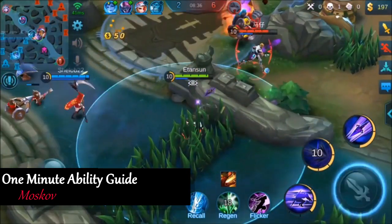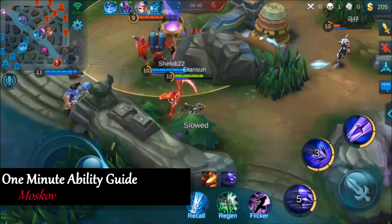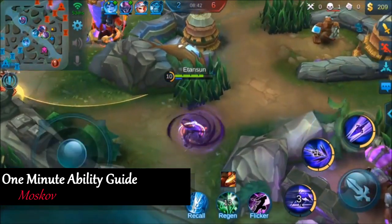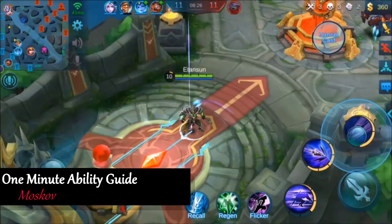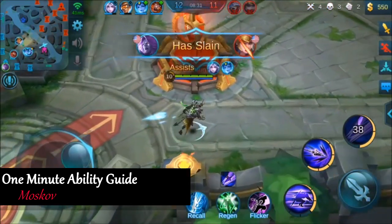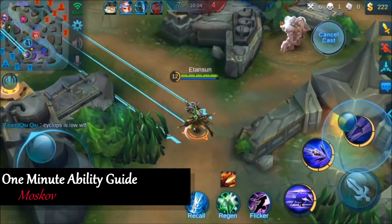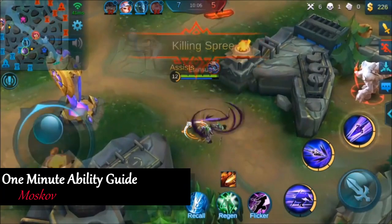Besides the obvious uses of Moskov's ultimate, like knocking off low health targets across the map and knocking down enemies that are trying to run away and escape with their lives, is using it to initiate a teamfight so that when you get into the action, Moskov has as many stacks of that physical attack buff as possible.